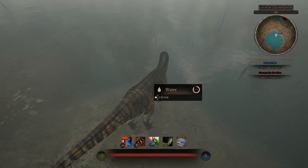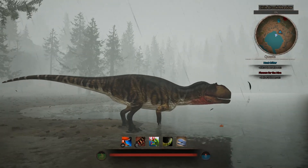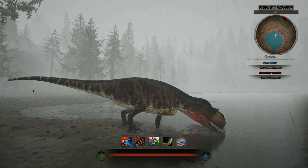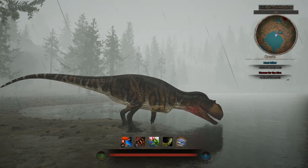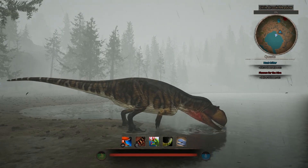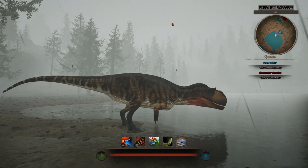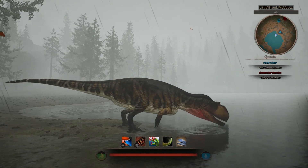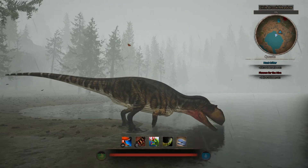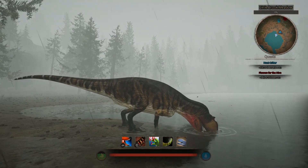We'll show you how this beautiful creature drinks. It's a typical normal way of how carnivores drink. You can tell it doesn't have the biggest arms, but it's just a beautiful dinosaur. It does have a few skins — not many of them — but it does have a small bit, so we're going to be showing you those skins and everything about them.